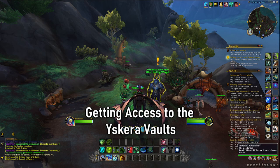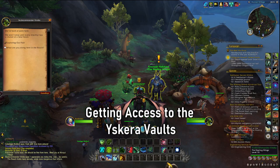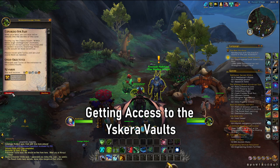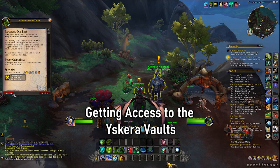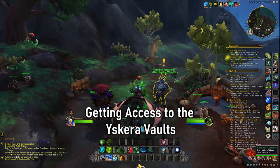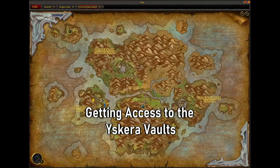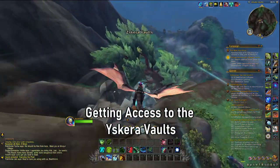Once you have done the Helping Hand and Claw quest, you can come back to Scale Command of Viridia and you will receive a quest called Exploring Our Past. Take Exploring Our Past and you will be tasked with going to the Ascara Vaults. The Ascara Vaults are not far away — they are just around the corner from the camp.